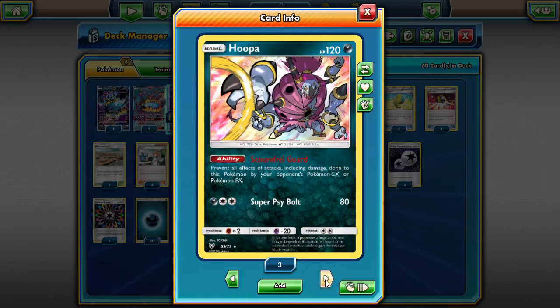To round out our Pokemon list, we are playing a Hoopa with Scoundrel Guard. You can kind of sit behind this when you're facing a GX-heavy deck and try to manually power up your Guzzlord, because they can't really do anything without a Guzma. That's what Hoopa is in here for.